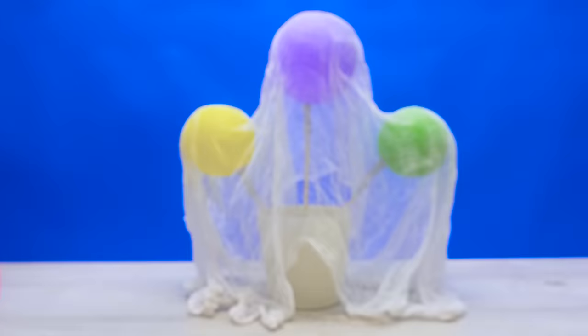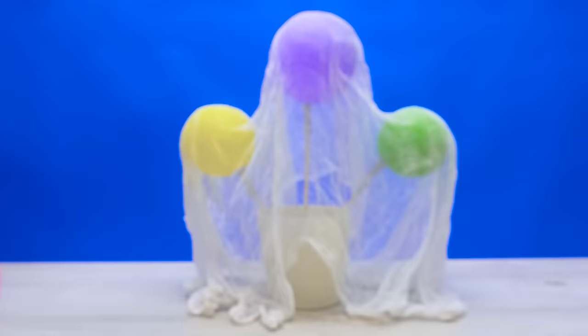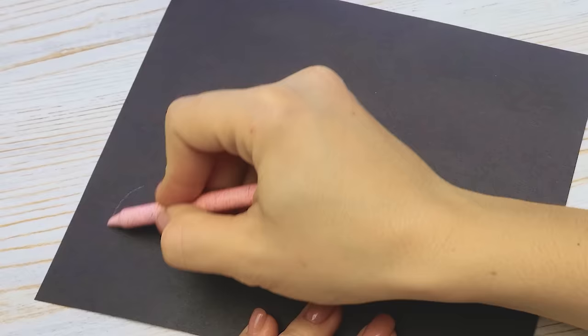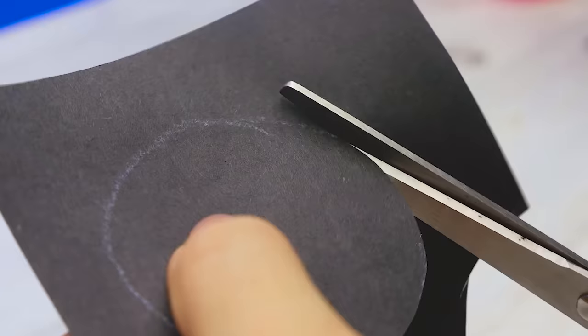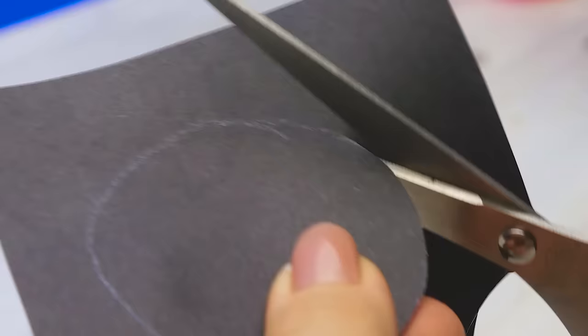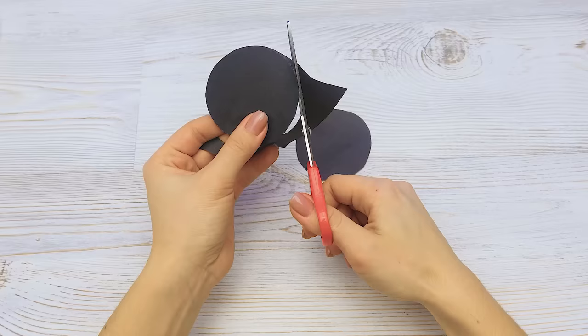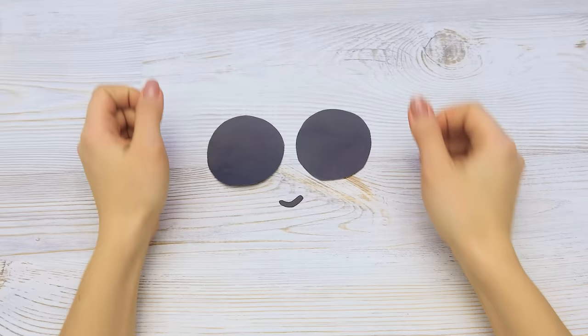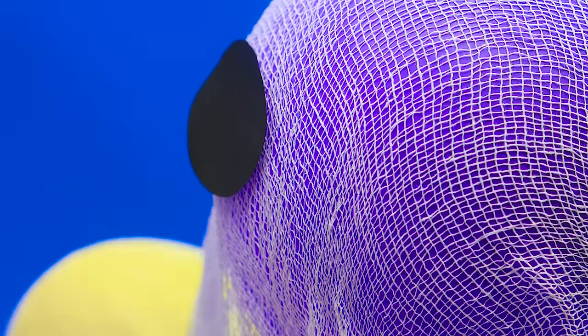Is it dry yet? I think so. Let's see here. Looks nice and dry. Yay! Hi! Our friendly ghost needs a face. I'll take black construction paper and draw two circles, then cut them out. And there. Now we need a mouth. Not bad, huh? Now get some glue on the face parts and stick it to the ghost. Here, and the second one. There.